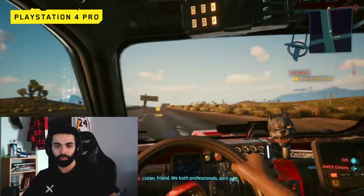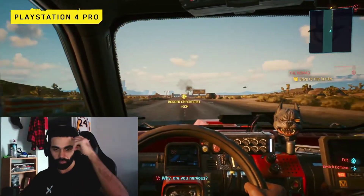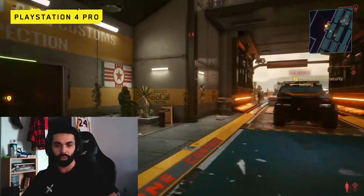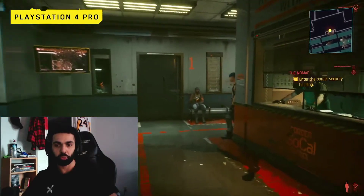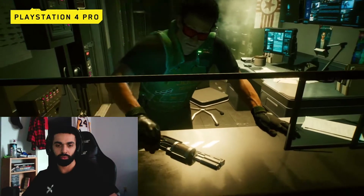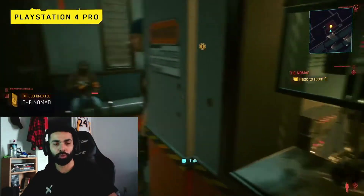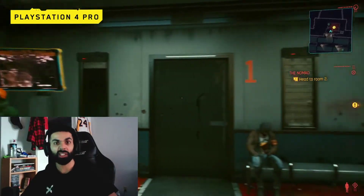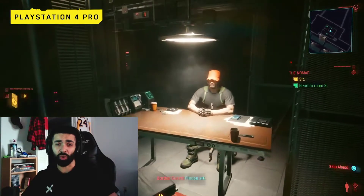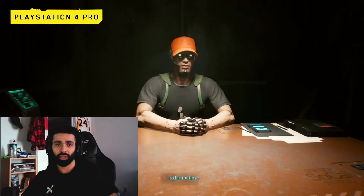Listen, friend. We're both professionals, ain't we? Are we Jackie? You sure you've moved contraband before? Why, are you nervous? Por favor. Border checkpoint — where are they going, Mexico? Are we still in the Pro gameplay? If you're armed, place your weapon here. Please report to room number two. I like how that's a question — 'if you're armed, put your guns here' — because they expect everybody to have guns on them. That's like a nice city. This still looks great on the PlayStation Pro, man, and the Xbox One X as well. Still looks real good. Check out his eyes.